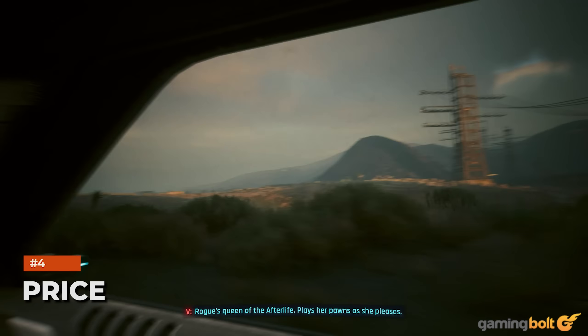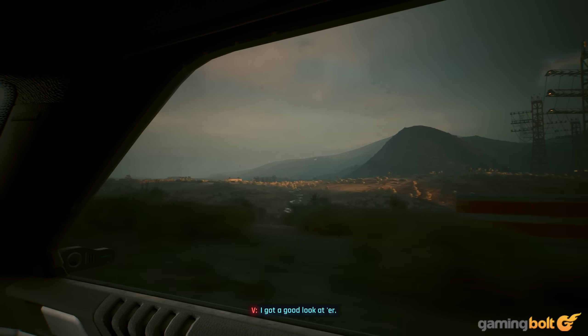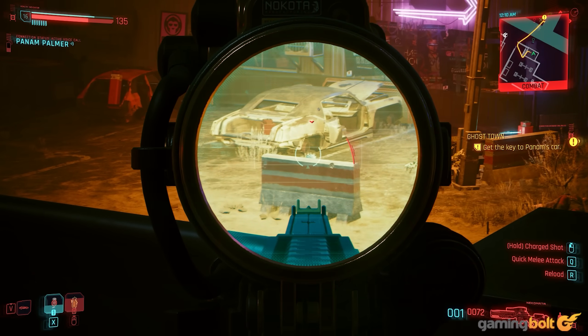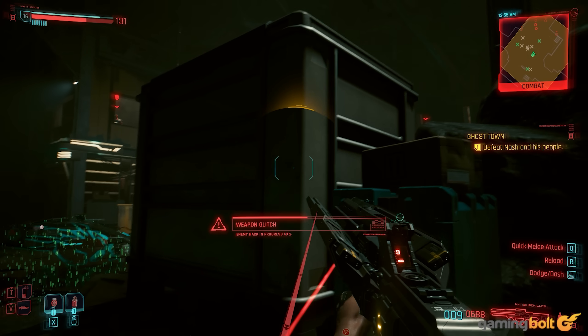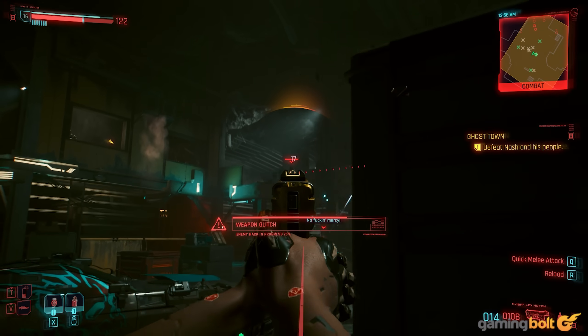The Ultimate Edition retails for $59.99, which is the same price the base game has been since launch. Phantom Liberty costs $29.99 separately, so buying the Ultimate Edition is the better deal. On the bright side, the barrier for entry for new players is a lot lower.